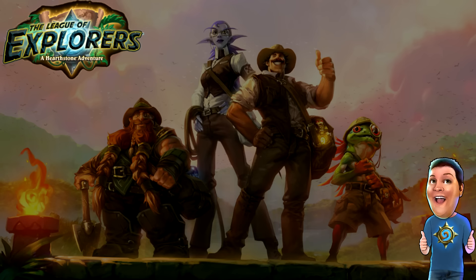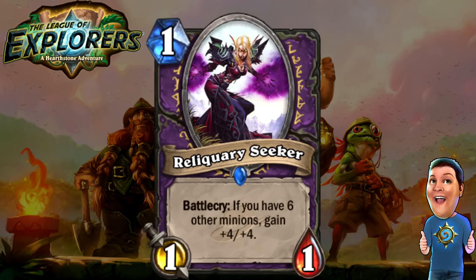Next, we got the Reliquary Seeker. If the last one wasn't a Zoo card, this one definitely is. One cost 1/1. Battlecry: if you have six other minions, gain +4/+4. So if you're running a Zoo deck and you already have a board full of minions with just one extra slot open, you're paying one mana for a 5/5, which is amazing. It's a very specific kind of deck this will run in, but under the right circumstances you get a lot of value out of it.